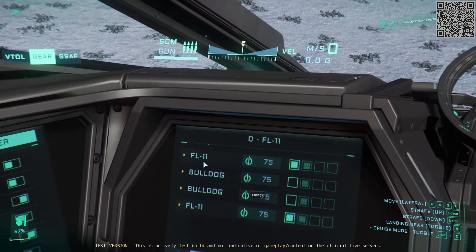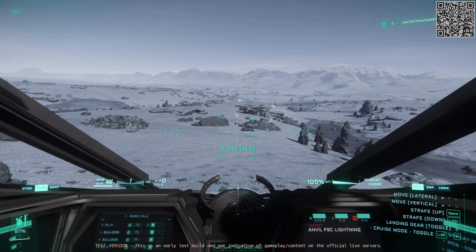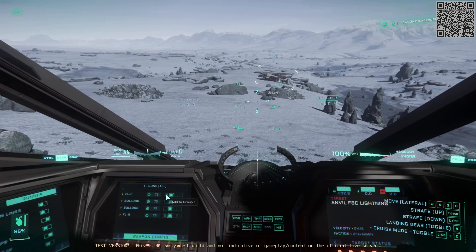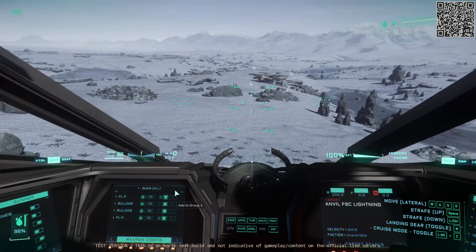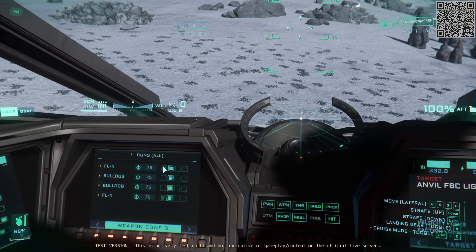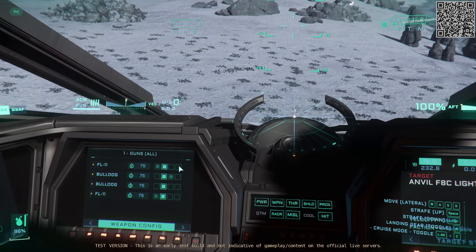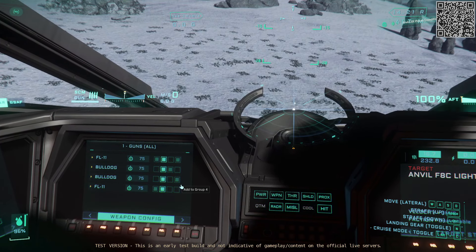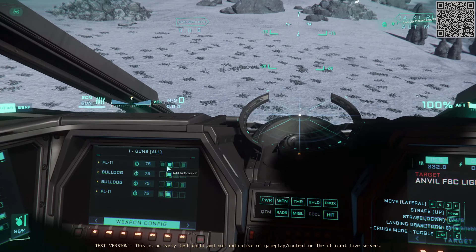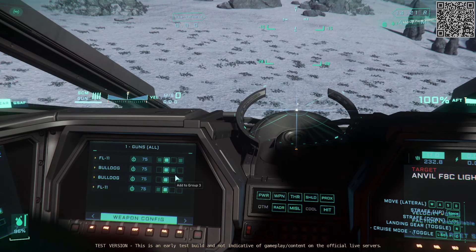If you zoom in, that's for weapons. It's pretty logical. If you aim and use your mouse wheel up and down, you can see how it highlights a different row. Each mouse wheel scroll uses the next row. You can configure it — in this configuration the first row would shoot the two FL-11s and the second row would shoot all four guns. You can customize it any way you want. It's really nice and flexible, so you can have all guns, only specific gun types, or just one particular gun for targets where you don't need much firepower.